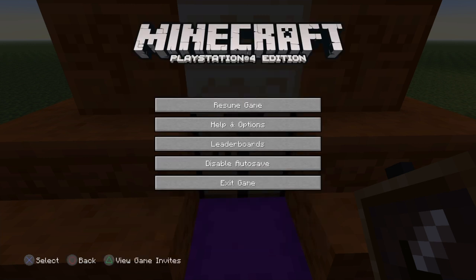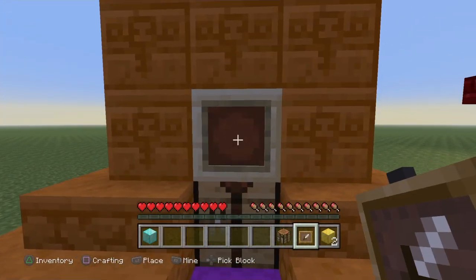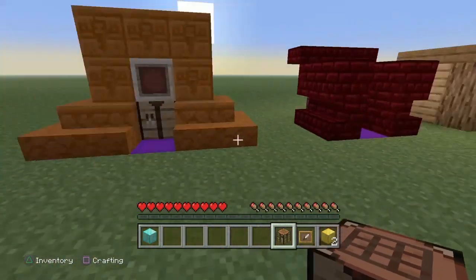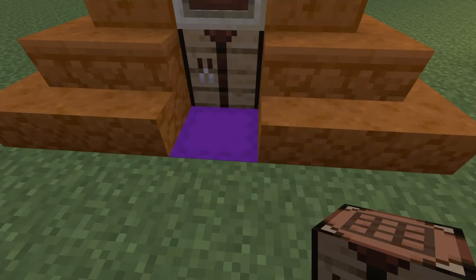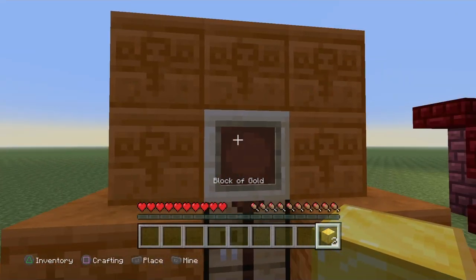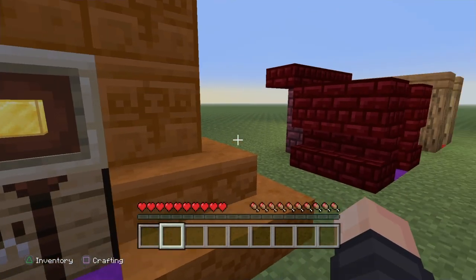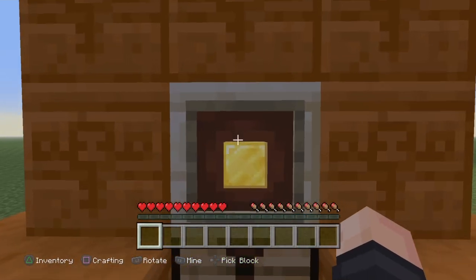Once you choose your pick block button, go back and place the item frame down on any block, with the crafting table under it or anywhere around it. Then put one gold in the item frame and the other gold in your inventory.